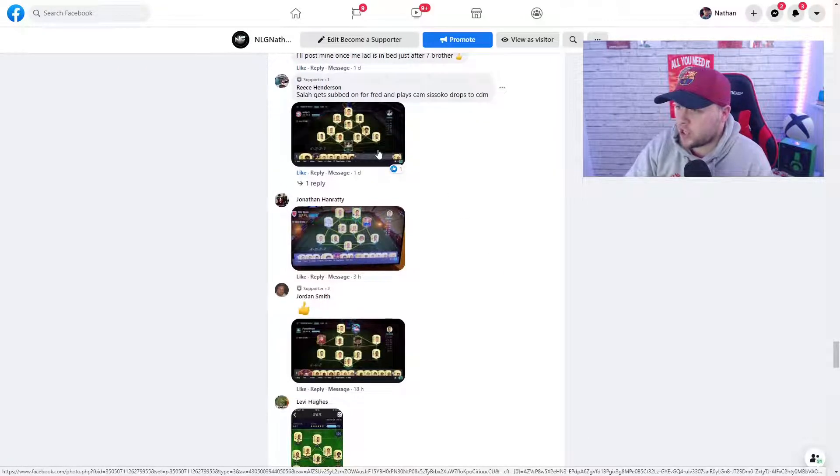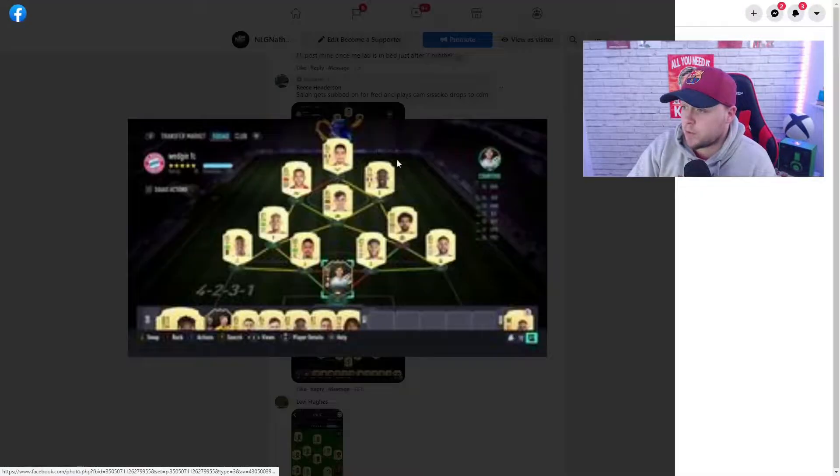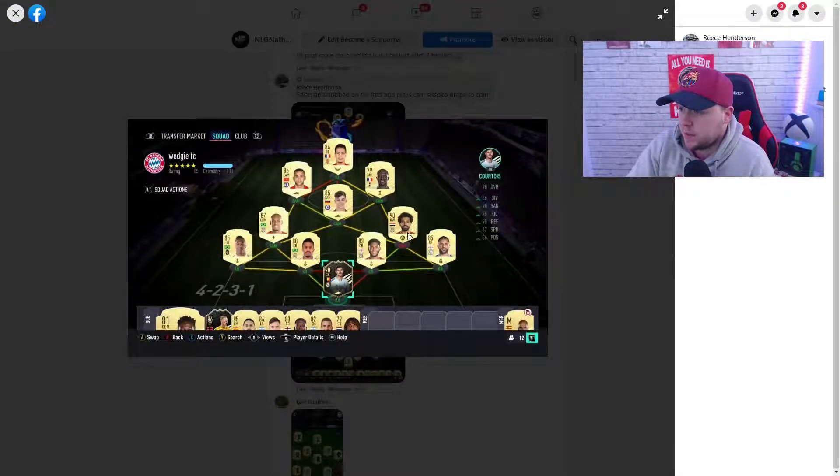Reece's team: Salah gets subbed on for Fred and plays CAM, Sissoko drops to CDM. If I'm going to improve it, I'd get Kante instead of Sissoko at left CDM. Left back, get Ferland Mendy. I don't think I'd improve much more than that. I don't like that formation personally so I'd change the formation as well. I'd give that one a 7.5 — or maybe an eight if you get Kante and Ferland Mendy in there. Actually I'll settle on a 7 to 7.5. He brings Haaland on as a sub as well.